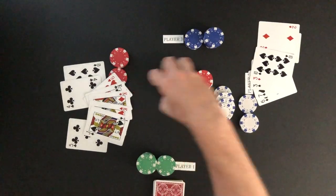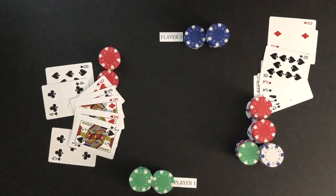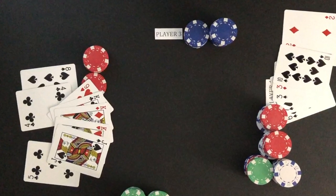The object of the game is to win chips. Chips are won by being the only player that did not fold, or by having the highest ranking poker hand among all players that did not fold at the end of a hand. A poker hand consists of five out of the total cards to be dealt to a player throughout the round.